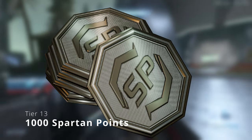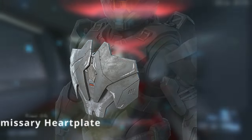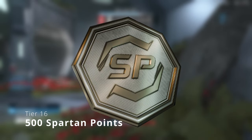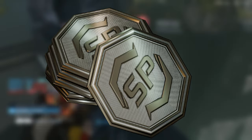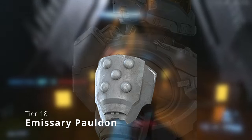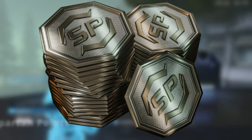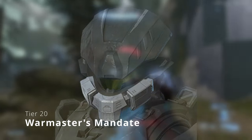On tier 11 we got 500 Spartan points, tier 12 we got 500 Spartan points, tier 13 we got 1,000 Spartan points, tier 14 we got 2,500 Spartan points. Tier 15 is our next armor piece, which is the Emissary Heart Plate, and this is a chest attachment for the Mark 7.